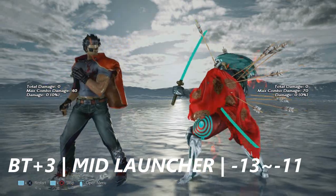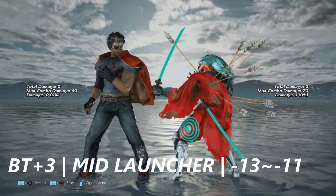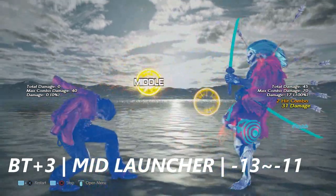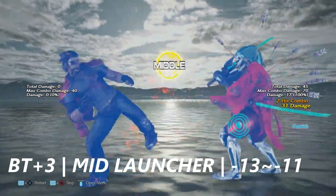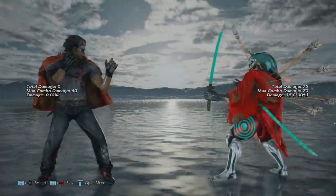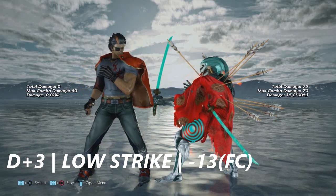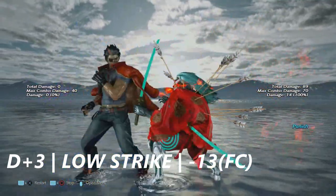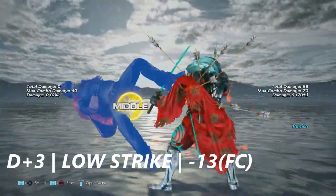Back turn plus three from the right stance is another launcher that you have to treat like a hop kick, being negative 13 to negative 11 on block. The last move out of here is down plus three — a little low sweep — this is negative 13, and Yoshimitsu can't get much off of this.